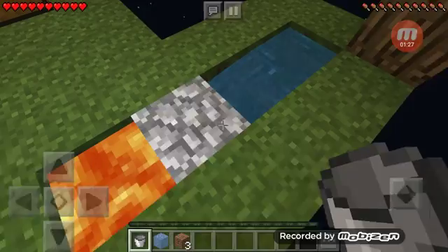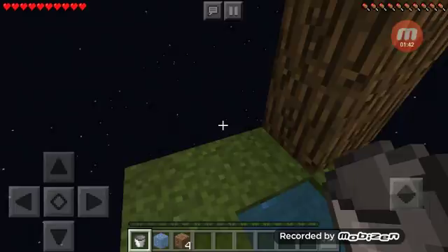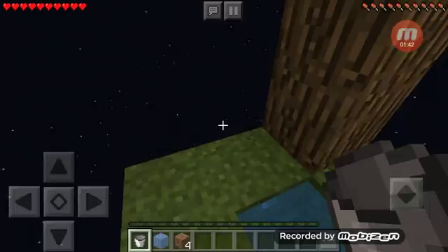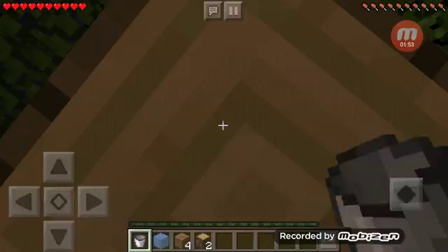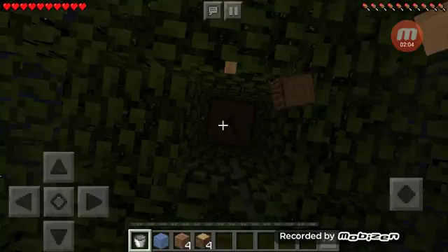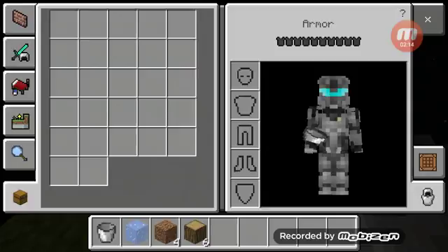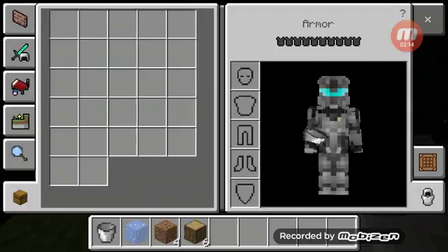And then I can make a hole right here and I can dig it. I got a tree right here that I can mine. Let's get this out of there. Now I'm going through the hill.